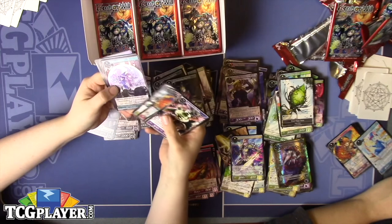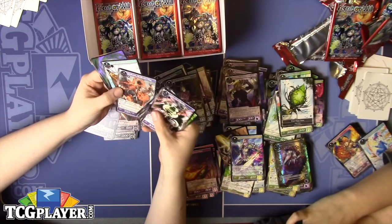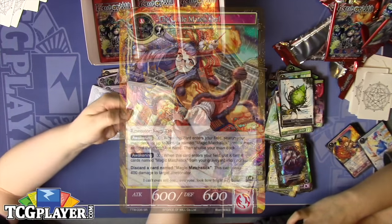She does only have 900 defense though, so if she takes damage she's going to feel it. Another Invasion Ship. Stamped Little Match Girl.